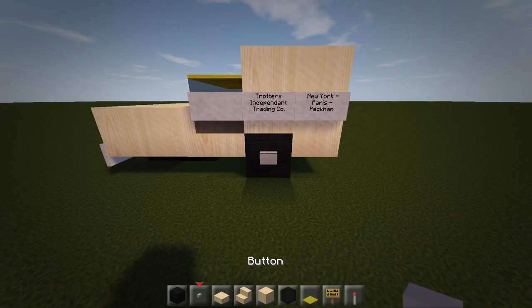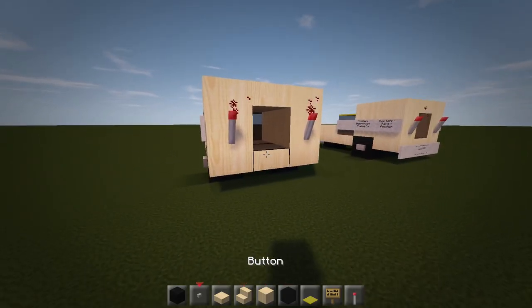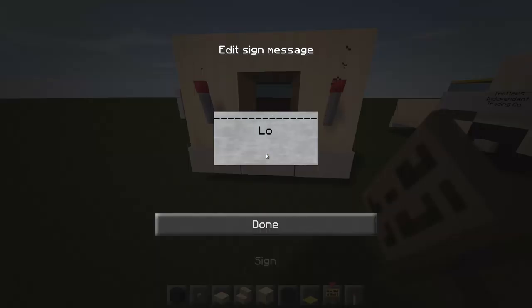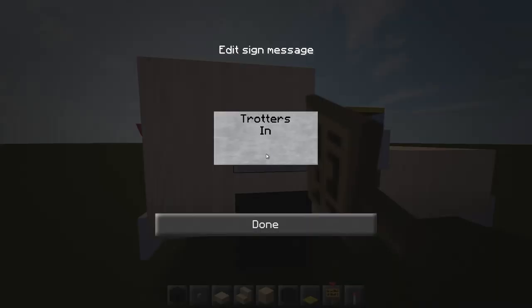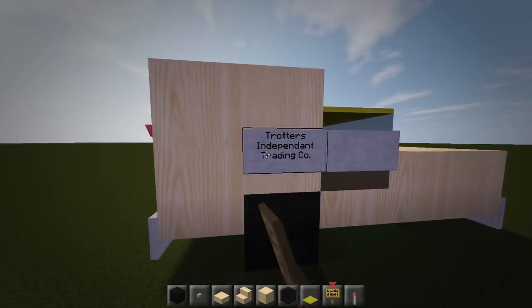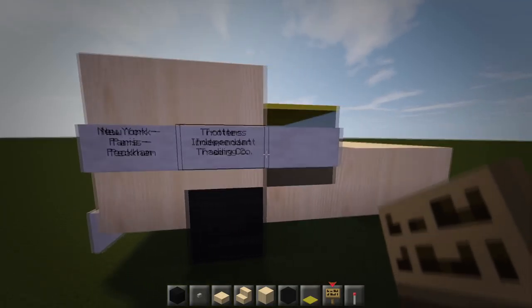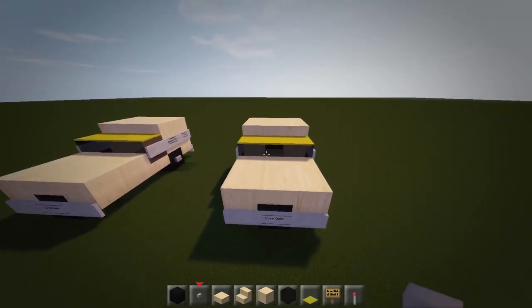On the back we can put a light — put some redstone torches, and we'll also do another way of doing it. Put a sign down here and down there. You guys can credit me again on the back — just do the number plate type thing, that works out really well. Then do the same signs on this side as well: 'Trotters', next line 'Independent', then 'Trading', 'Co.' Then the New York-Paris-Peckham sign again. Put in the little buttons there. That's it for the main details really.